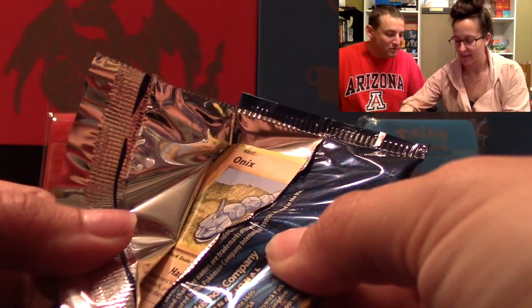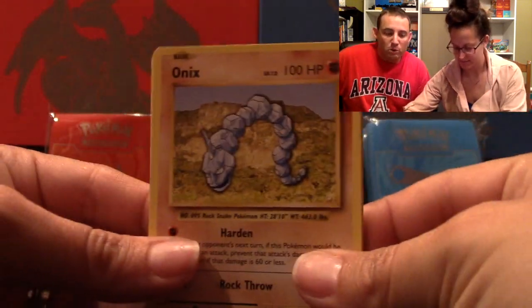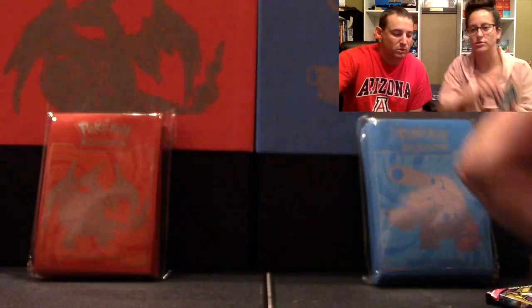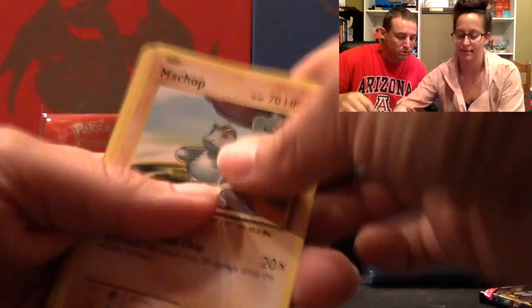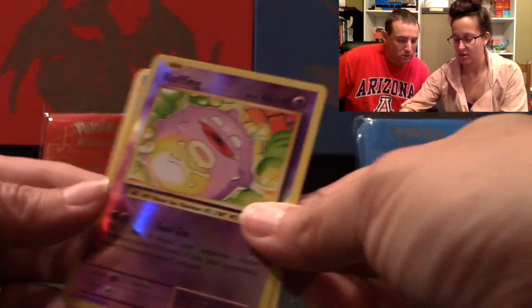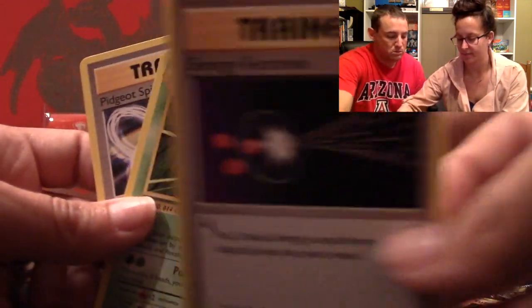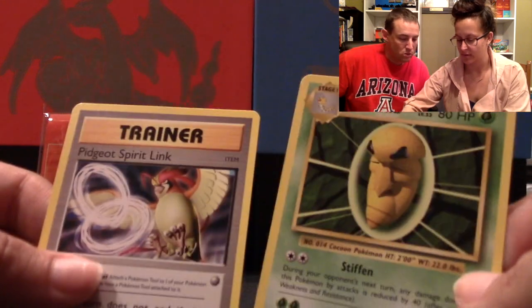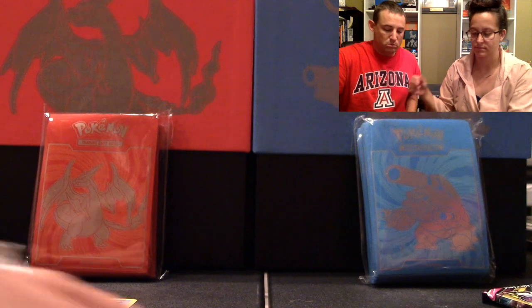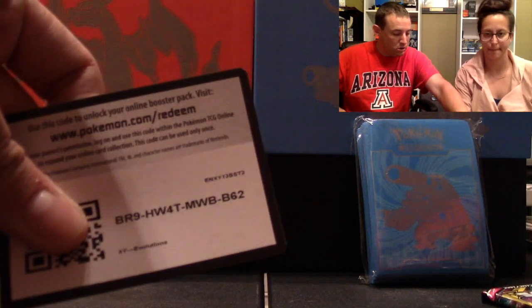Did you open it without a knife? Yes! Awesome, because these packs are a little bit old. Tangela. Starmie. Starmie. Starmie. Oh, that one's kind of cool. And Pidgeot Spirit Link. Alright, there is the code card for that one.